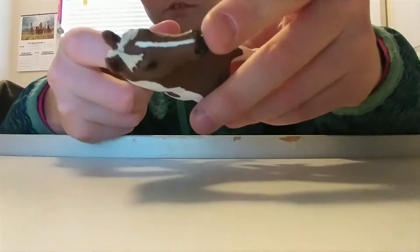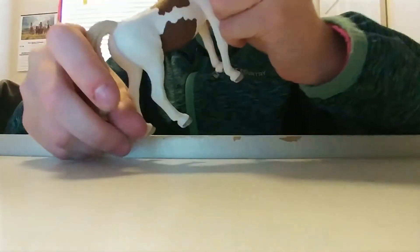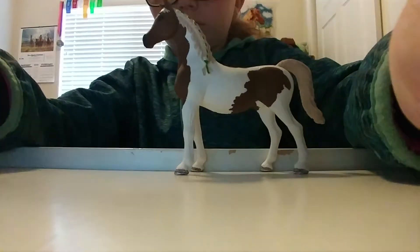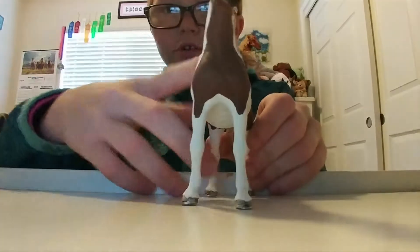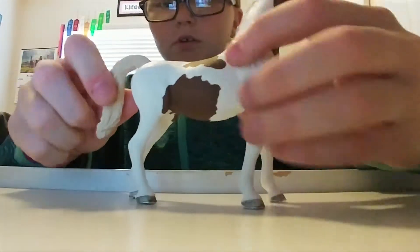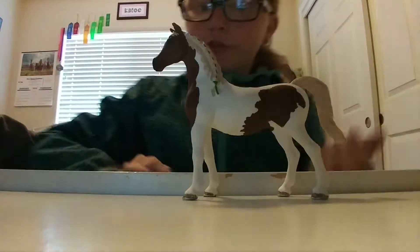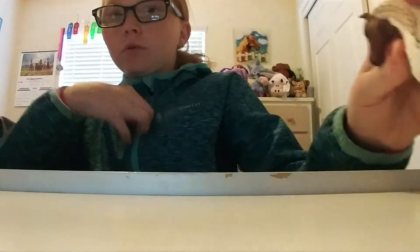She has a spot right on top of her back, and she has a blaze right down the front of her face. She has a black nose — a cute black nose. Her forelock sort of goes around her ears. She has brown ears. On the front of her she's got some muscle detail on her shoulder, though not really any more muscle detail other than in her legs. She is a little small.